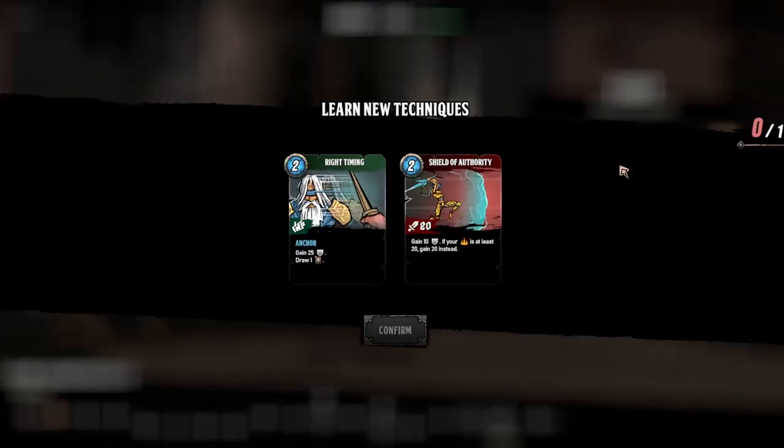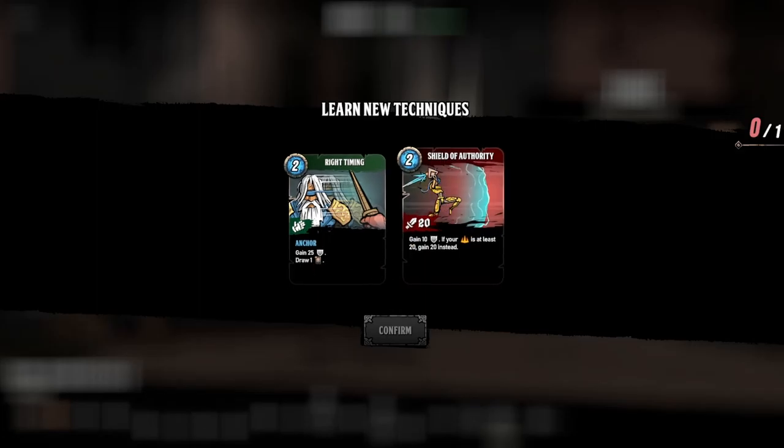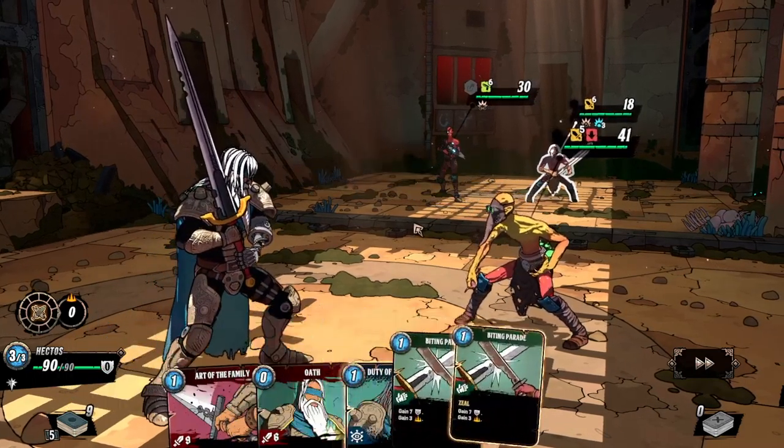Let's observe and learn new techniques. Right Timing costs two energy and gives 25 armor, and we draw one card. Or Shield of Authority — I like that one because it deals damage as well: 20 damage, gain 10 armor, and if you have retribution I think.